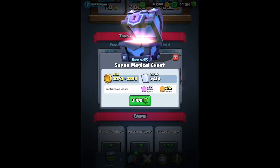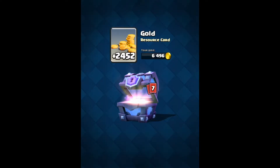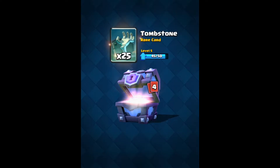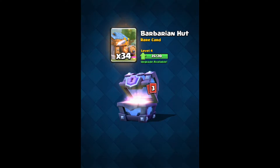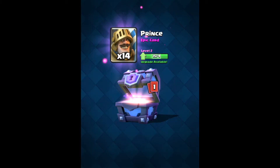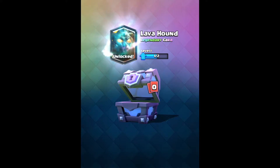Oh man, I've never opened up a super magical chest in my life. Let's do this! Whoa — two thousand four hundred fifty two gold, 73 archers, 24 furnaces, 25 tombstones, 34 barbarian huts, 2400 bombers. And — 14.6 — yay! I got the Lava Hound! I got the Lava Hound!